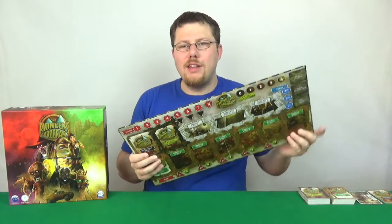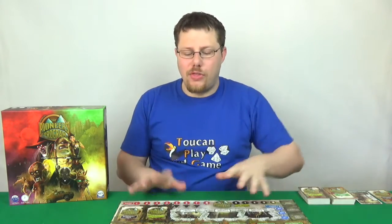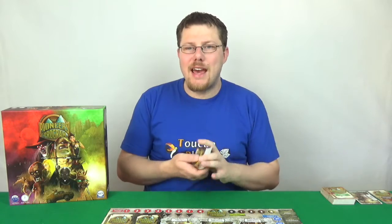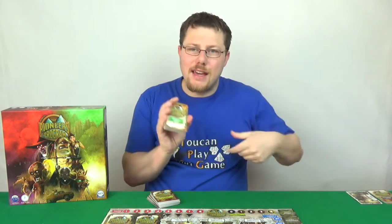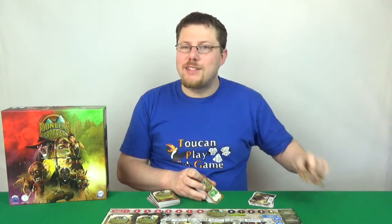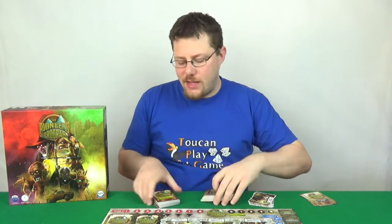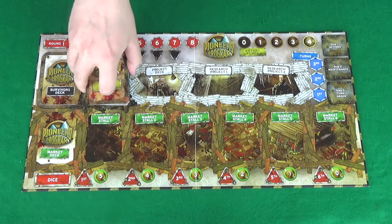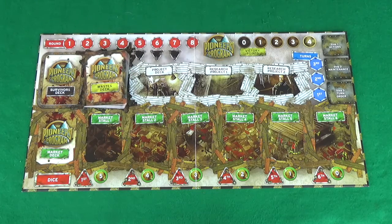Let's start with how to set up the game. To begin with, take your game board and lay it out on the table. Then take all your cards — there are four decks: your waste deck, your market deck, your project deck, and your survivors deck. Shuffle each of these individually and then place them on their corresponding spaces on the board.